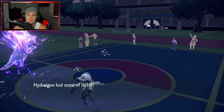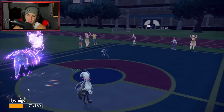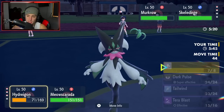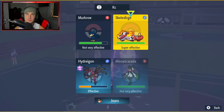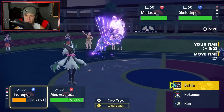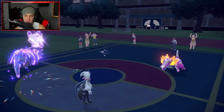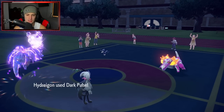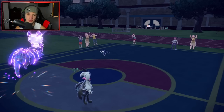That was huge that Gallade Terastallized — now my Hydreigon stats are lowered. Going for a Draco Meteor into Murkrow. Or do I double down to Skeledirge? We have to double down to Skeledirge — Murkrow isn't going to do much to my team. Going straight after Skeledirge. Sucker Punch does half damage. Hydreigon goes next — what's the Tailwind for? Your Tailwind is still up. Good double down — we get rid of Skeledirge. We're going to win match number two, that is exactly what we do.